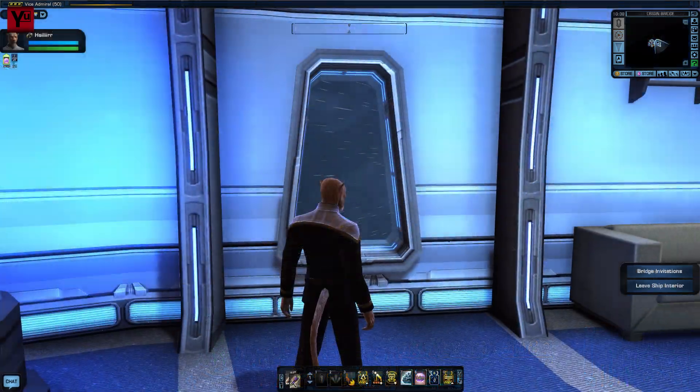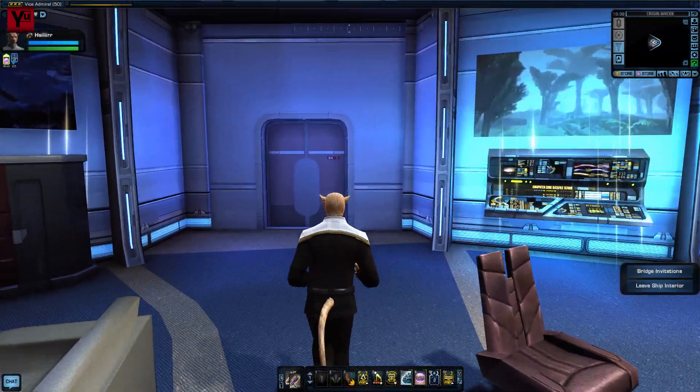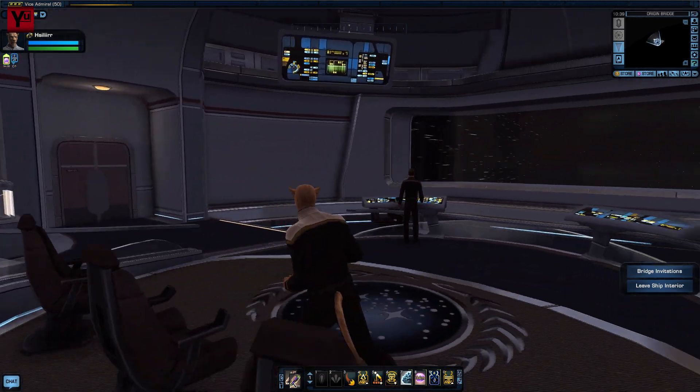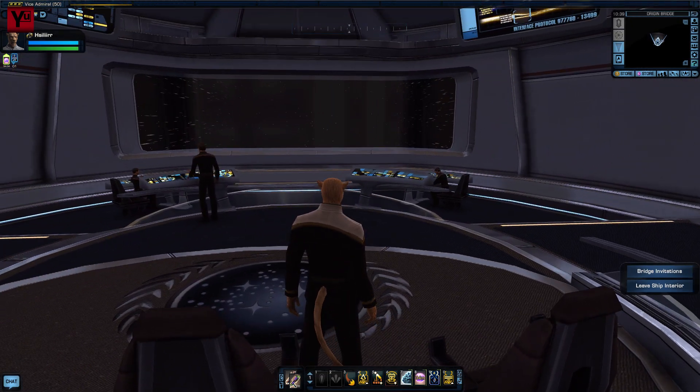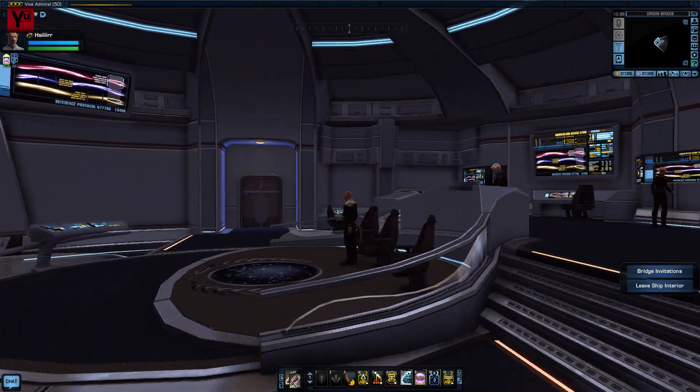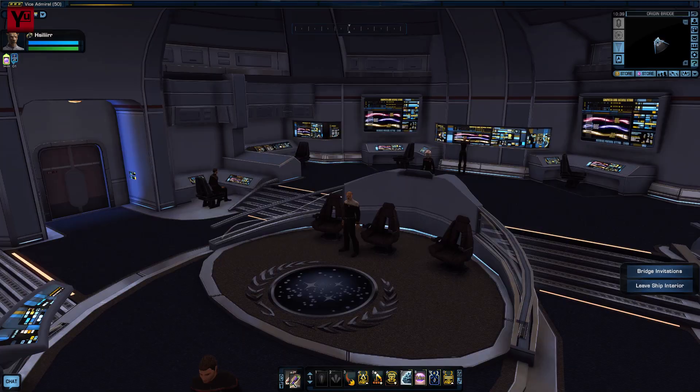And that, Captain, brings us to the end of Part 1 of this guide. The ship's fitted and ready to go, the officers are in their stations, and in Part 2 we'll take a look at how this ship handles in combat, and some of the ways the design can be upgraded from the baseline. Until then, farewell.